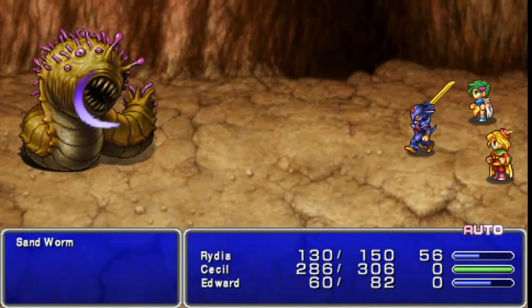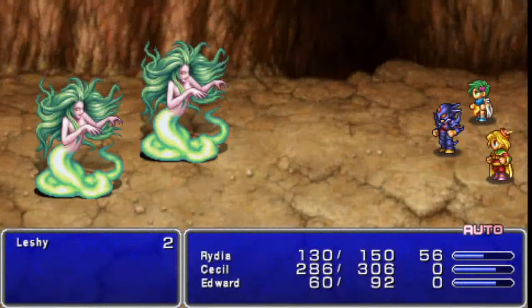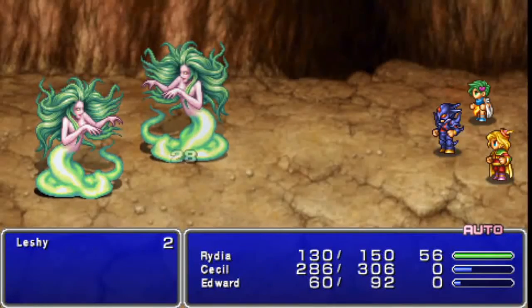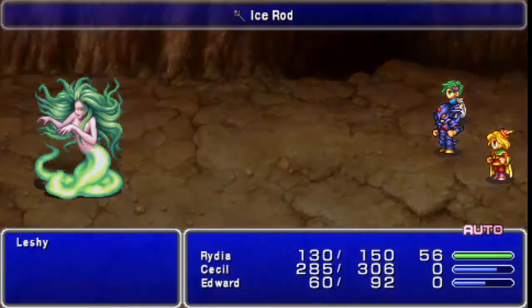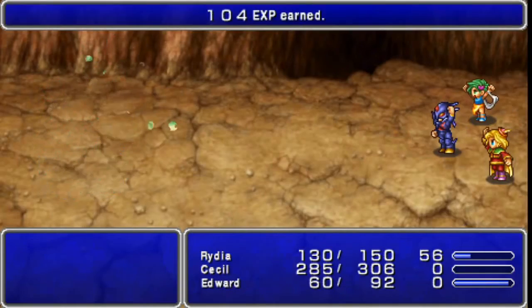Sandworms don't really have many tricks up their sleeves — they die pretty easy and they leave really crap experience. Leshies take a bit of damage before they die. I think they're dark elemental monsters, which is probably why they take half damage from Cecil's dark sword. Because he's been killing everything else with one hit in here, but these Leshies seem to be taking more than one whack to die.